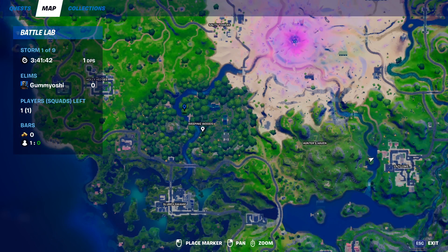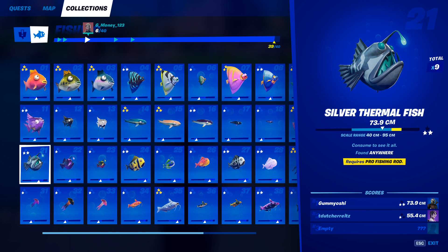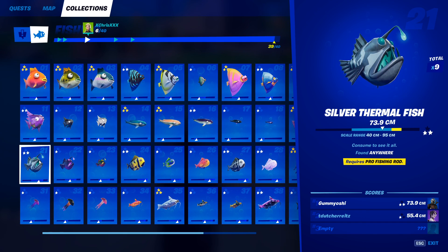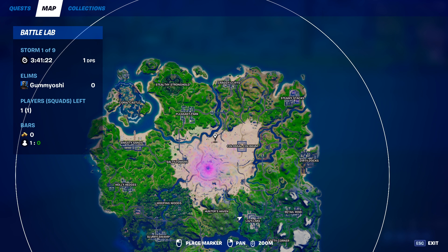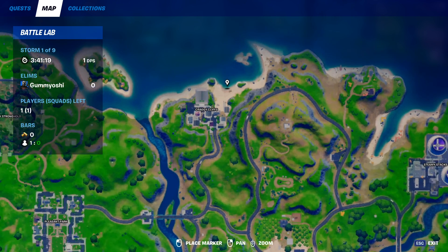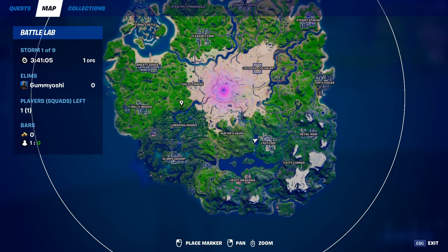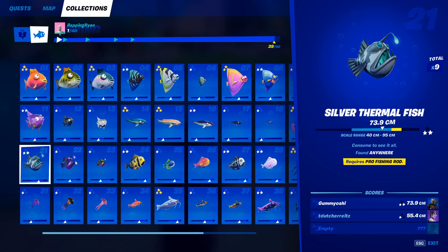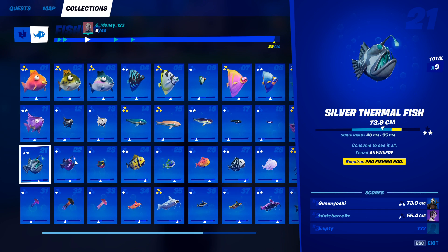For the next one we have the silver thermal fish. This one can be caught anywhere but requires a pro fishing rod. To get a pro fishing rod in battle lab — since you can no longer upgrade your items at upgrade stations — come over to Craggy Cliffs, go to this building, and break all of the fishing crates there. If you don't get one, reset your battle lab and try a few times. Then just travel around the map catching all of your pro fishing rod fish. To recap: silver thermal fish can be caught anywhere as long as you have your pro fishing rod and are fishing inside fishing holes.